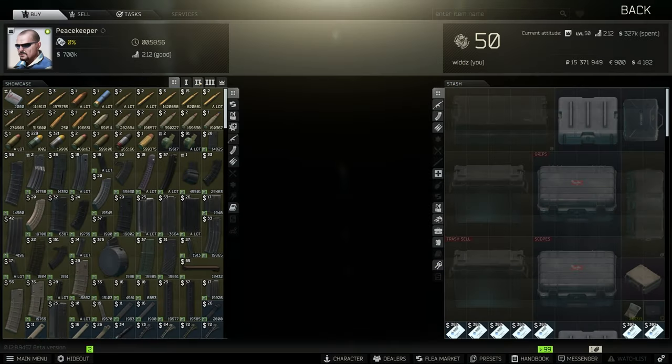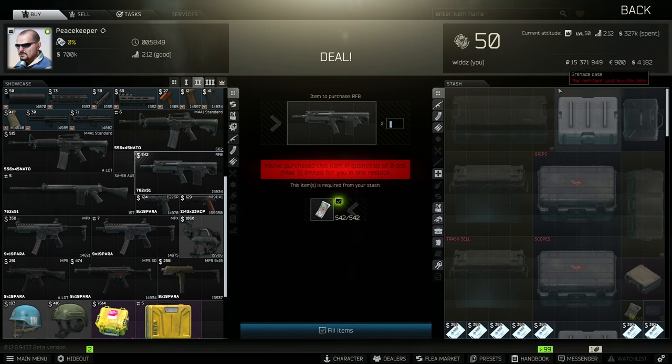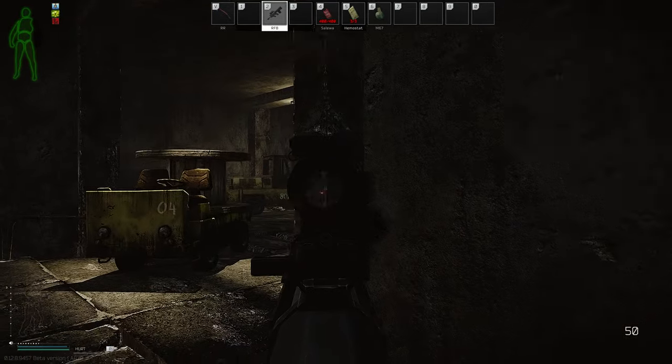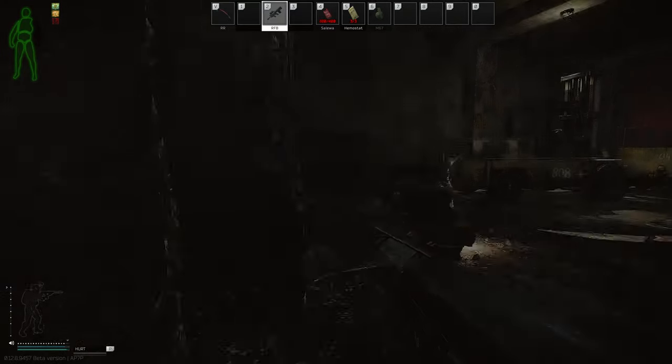So to start off the video, where do you actually get the RFB gun? You can get it from Peacekeeper at level 2 for $545, which is around 65,000 rubles. I do think that's a bit too much for this gun. But since you unlock Peacekeeper at level 10, it will be a great gun to use in the early stage of the wipe.